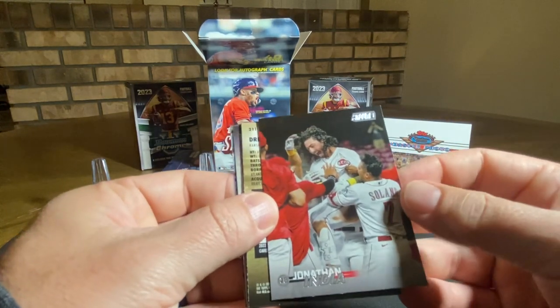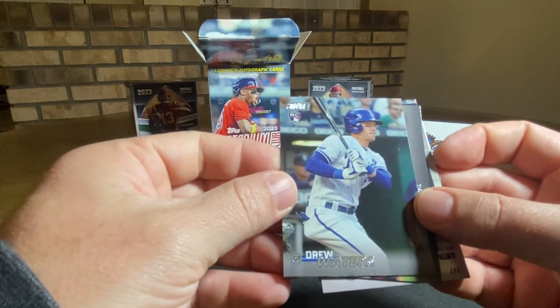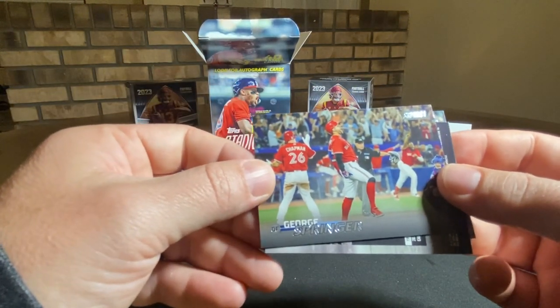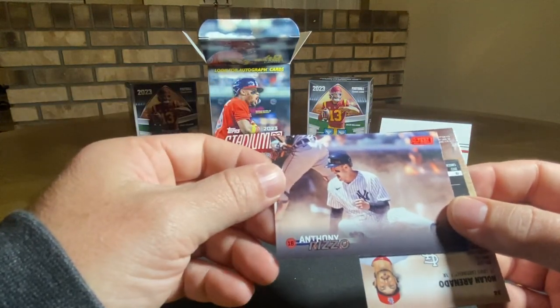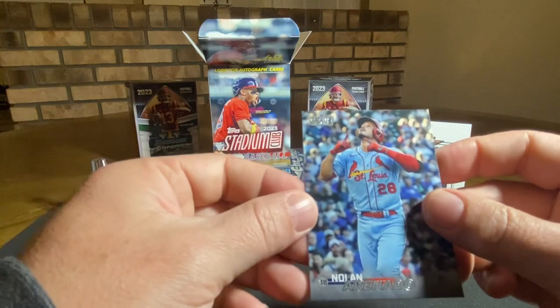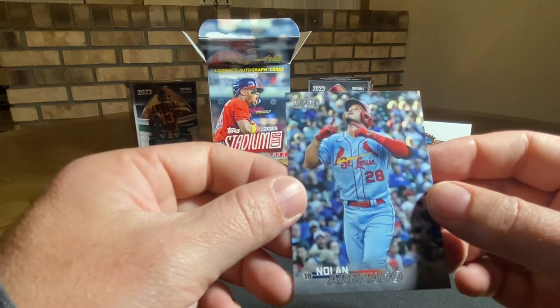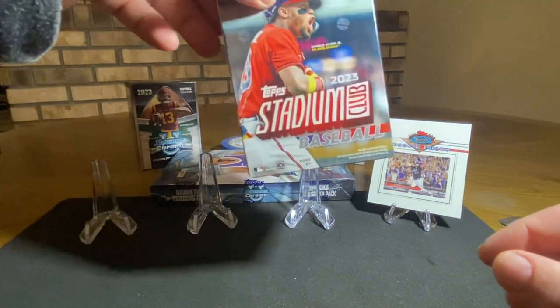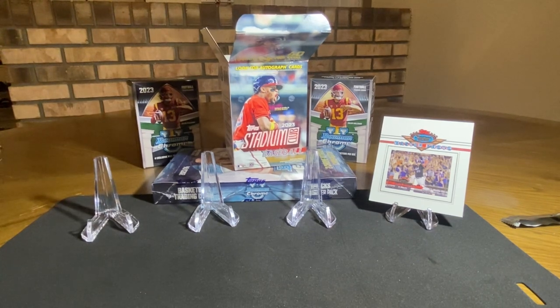Jonathan India, Reds. Drew Waters, Kansas City Royals rookie card. We got George Springer. Anthony Rizzo red foil. And to finish off the blaster we got a Nolan Arenado, St. Louis Cardinals. All right, that's it for the Stadium Club blaster — thanks for joining us, don't forget to smash that subscribe button, hit that like, comment below. Thank you!